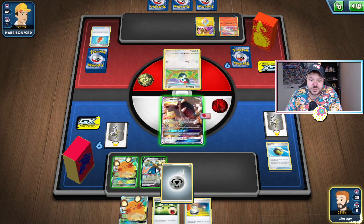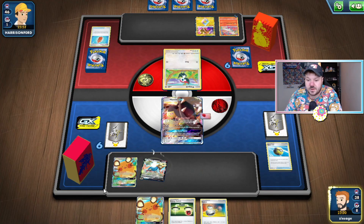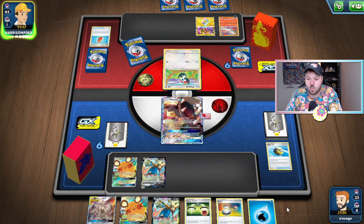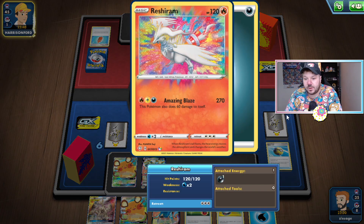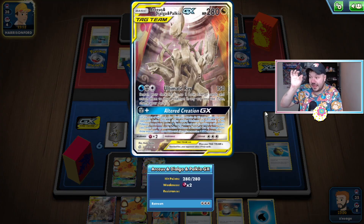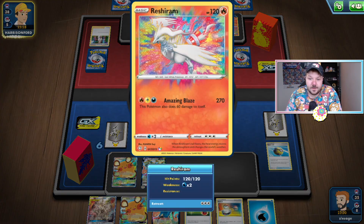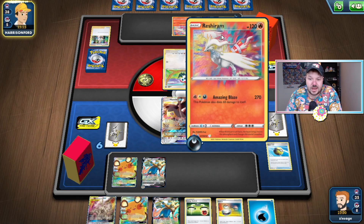I'm going to attach the Energy to the Zacian V and go for Intrepid Sword. No Energy is there, but you can see I have the Turn 2 Altered Creation in hand with ADP, Water Energy, and Energy Switch, which could be quite hot. I don't know if our opponent plays Galarian Zigzagoon, if they play Leon, if they play anything that can modify this damage to do more than 270. ADP is sitting here with a thin margin more HP, and I'd rather it survive. I think our opponent is definitely going to try to win the game relatively quickly.